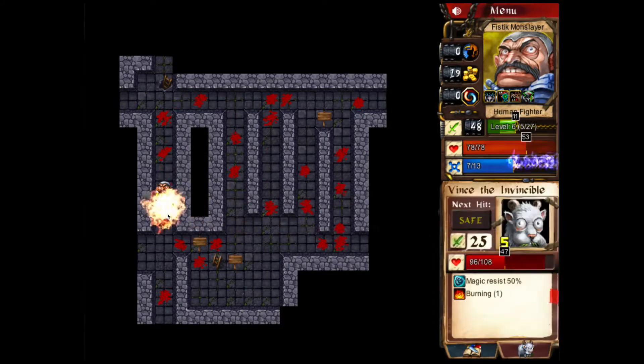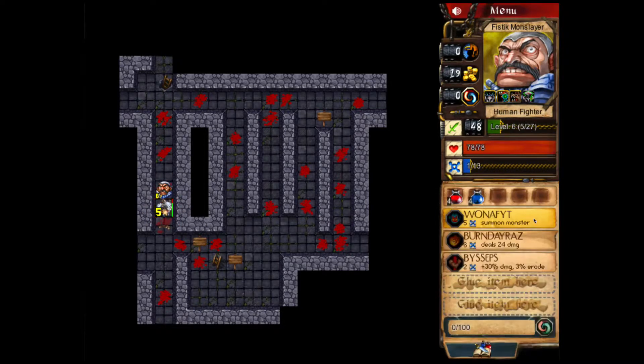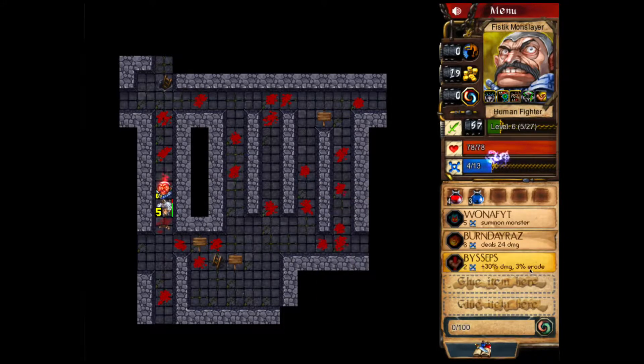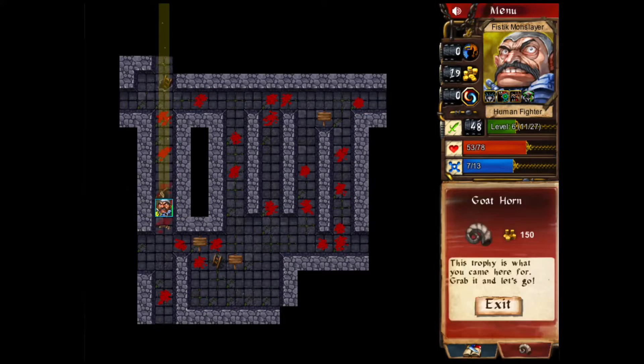Let's fireball him. He's got magic resist 50 right now. We need a mana potion. Let's do biceps and smash him — that's what I'm talking about. Another mana potion. Biceps. Smack him. Bam! We killed Vince the Invincible. What a tool.